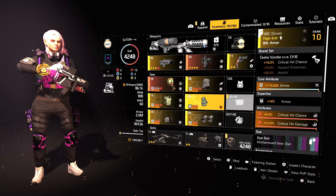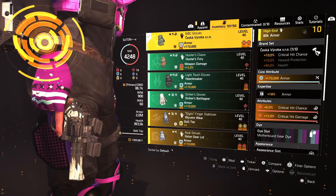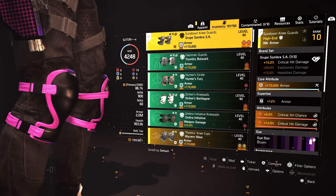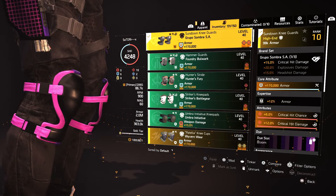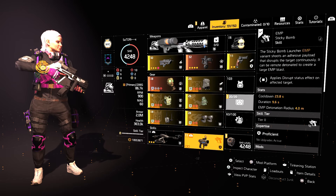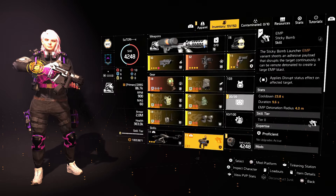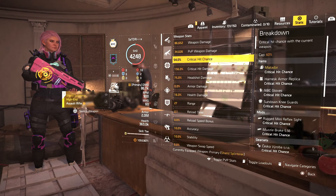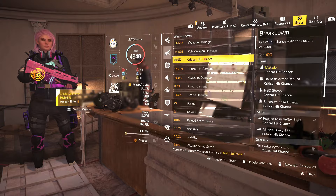Cheska gloves with max armor, 6% crit hit chance, and 12% crit hit damage. Grupo Sombra knee pads with max armor, crit hit chance, and crit hit damage. For the skills, the Defender Drone and Decoy work really well in PvP fights, but I'm currently running the EMP Sticky Bomb to stagger the enemy. For the stats, my primary AR is at 54% crit hit chance and 156% crit hit damage.